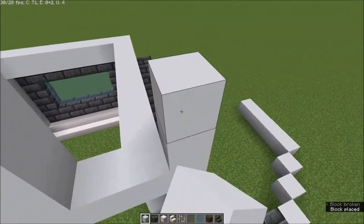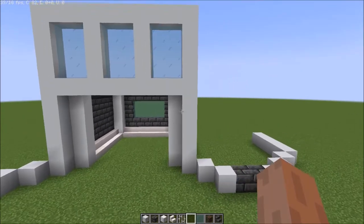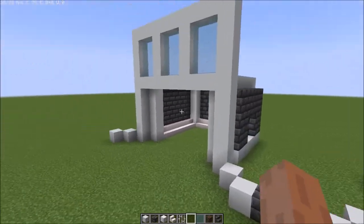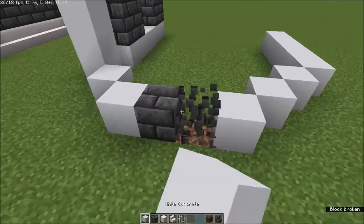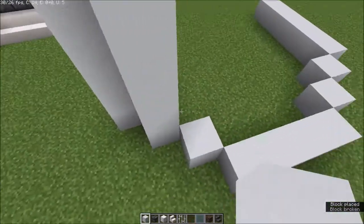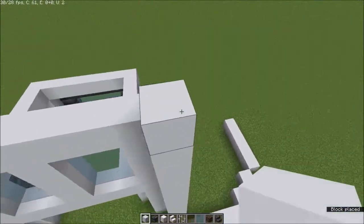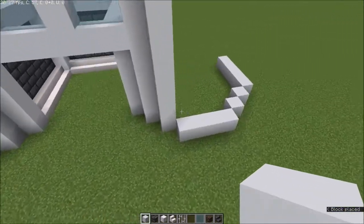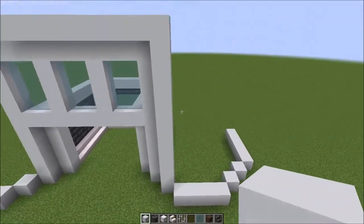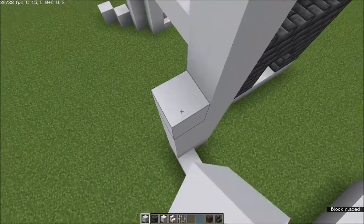Do the same on this side and here as well. I'll show you one side of the tower — the other side is exactly the same. Build this up; this is going to be the height of the tower.